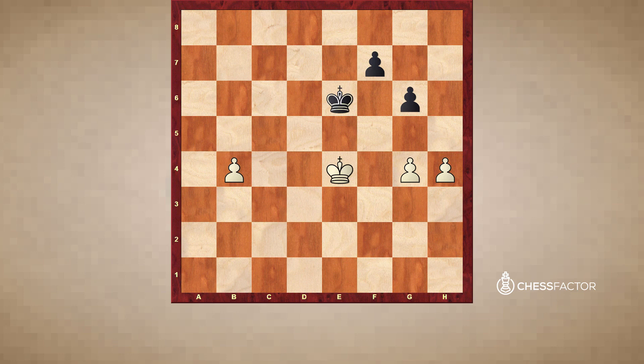The end game has its own characteristics. There are five points to be aware of. Number one: material becomes increasingly important. As fewer pieces and pawns remain on the board, whoever has more towards the end, that advantage becomes magnified. Take this position — white has three pawns to black's two. If there were tons of pieces on the board still, this one-pawn advantage wouldn't be as deadly, whereas now this is a completely winning game.